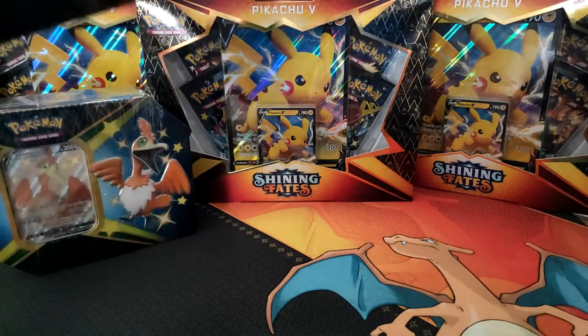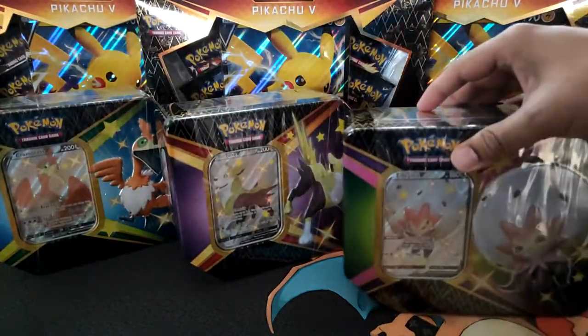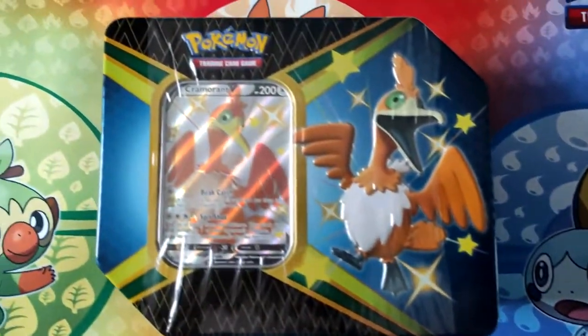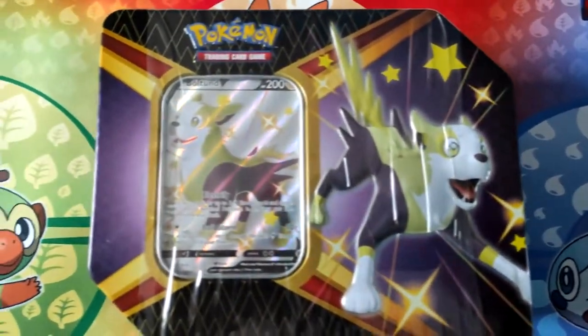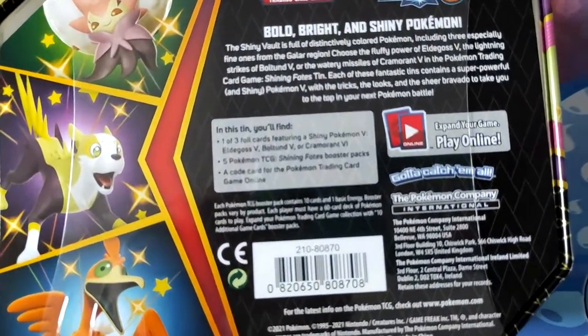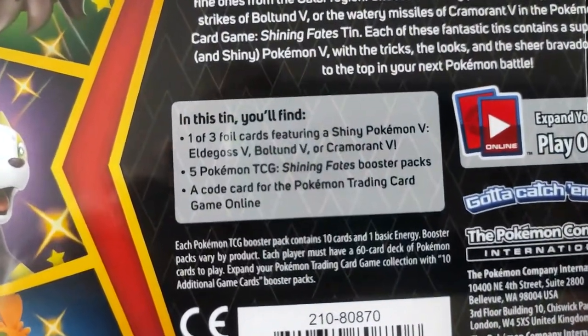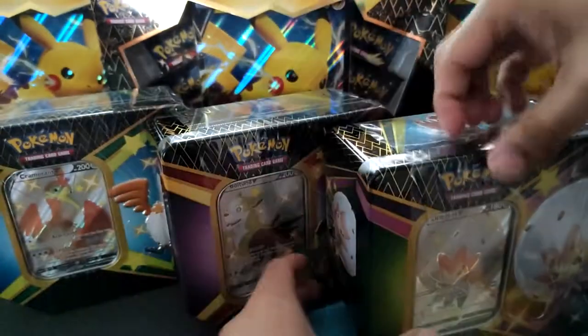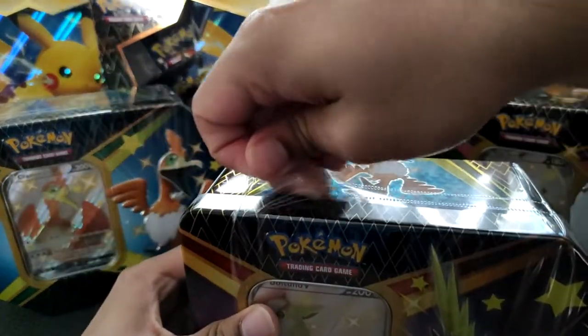It's Shining Fates release day! I managed to get my hands on one of each of the tins featuring shiny ElderGoss V, shiny Cramorant V, and shiny Bolton V. Of course, us over in the UK and Europe get stuffed — we only get five packs in our tins while America gets six. But let's not wait any longer and get these tins opened.